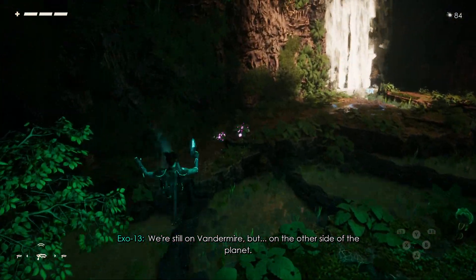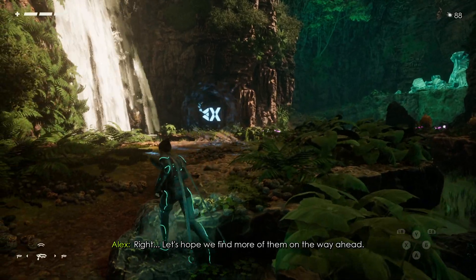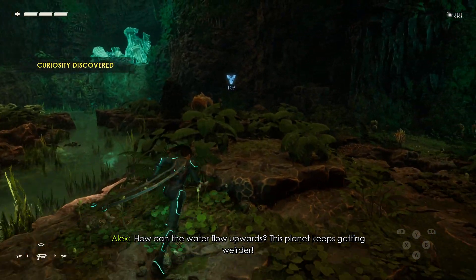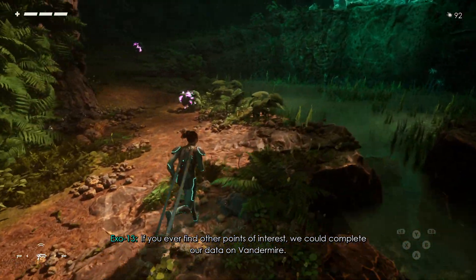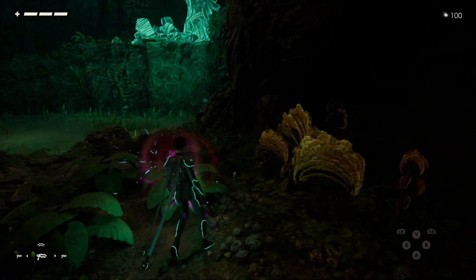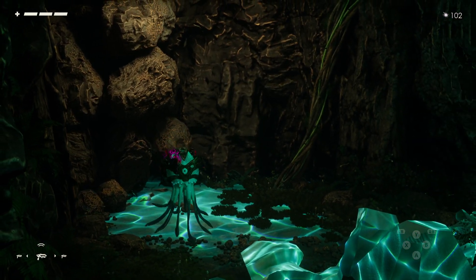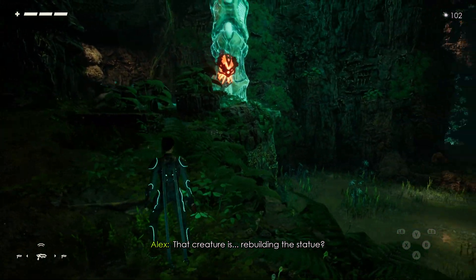We're still on Vandermeier but on the other side of the planet. We lost our morph abilities to the tree in the spire — let's hope we find more of them on the way ahead. The stuff's going in reverse here — how can the water flow upwards? Pretty cool; this planet keeps getting weirder. We could complete our data on Vandermeier, or we could just find some meat plants, some wheat, turn ourselves into a baker, make some pasta and delicious spaghetti.